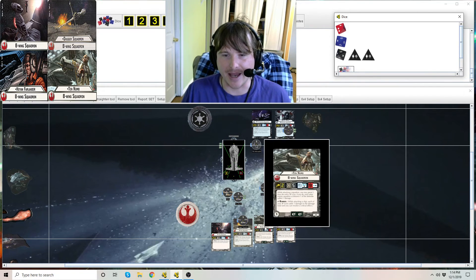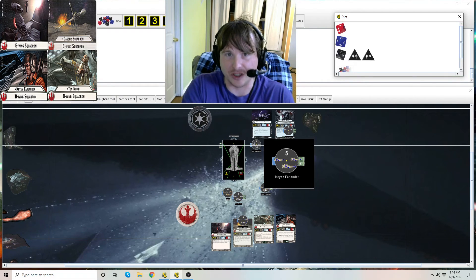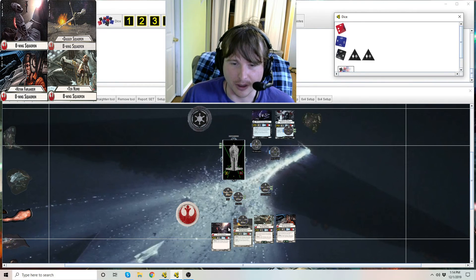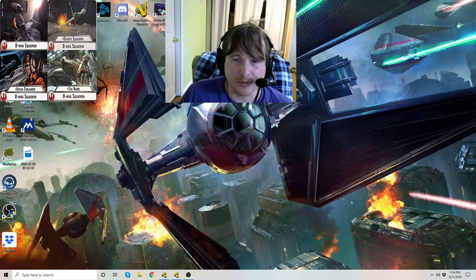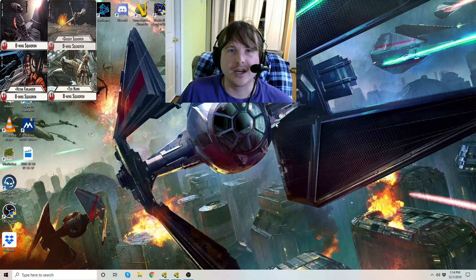Typically you'll see more Ten Numb over Keyan Farlander because Ten Numb can kill squadrons and kill ships — dual-role. Keyan Farlander is really only good at killing ships and doesn't want to fight squadrons. Farlander is the only squadron in the game with that high a damage output though — no other squadron even comes close. That's B-Wings — no crazy rules interactions or changes. If you feel I missed anything or got anything wrong, please point it out. Thanks for watching — I'll keep doing squadron videos and keep working on the Armada reference manual. Catch you next time.